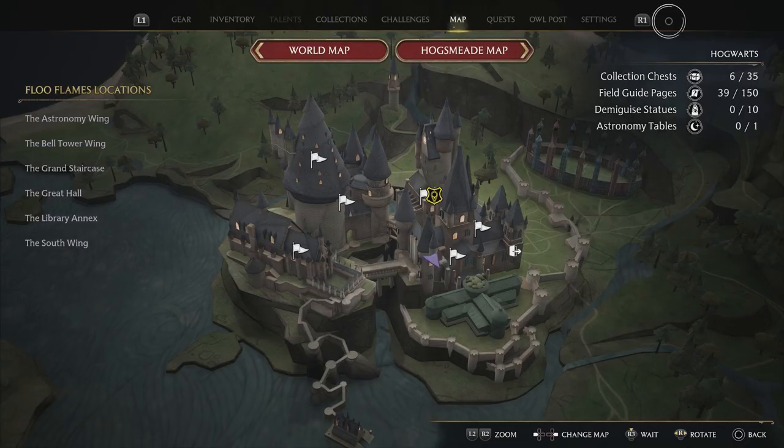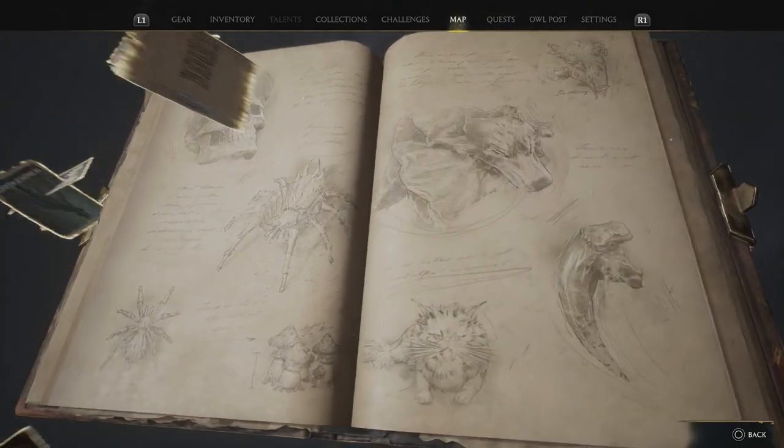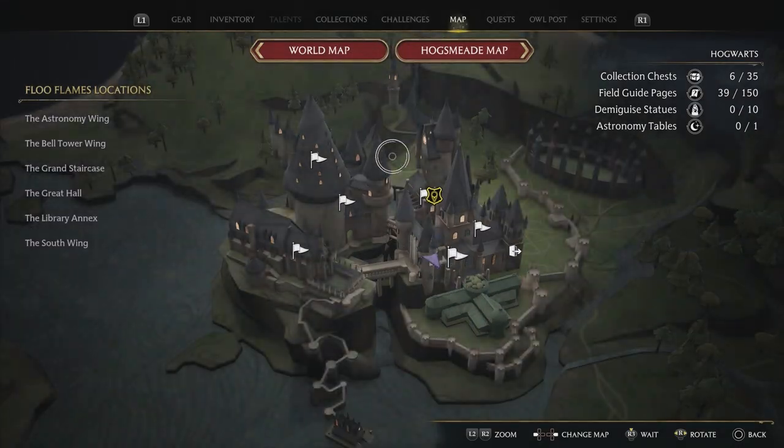Before you can unlock these, you first need to do a quest. This quest is not part of the story, but you have to get to a specific part of the story before you can get it. So follow the main story until you get this quest right here. This is main story — you can't miss it.